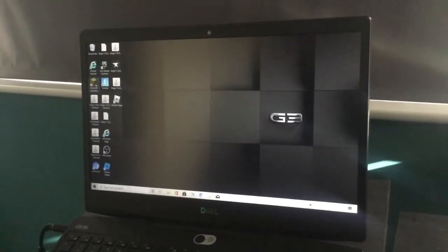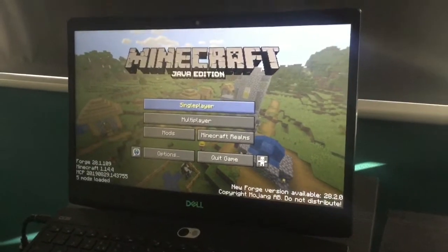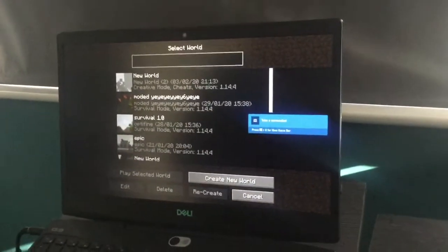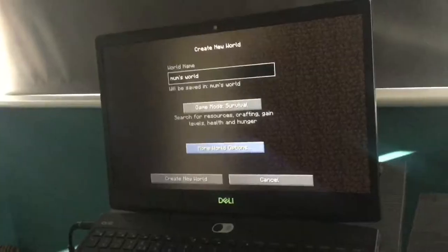Do I need to go into that? Yeah. Do I double click? No, you just need to single click. Okay, now... Create a new world. Now, what do you want to call it? Create a new world. There we go.